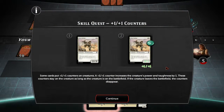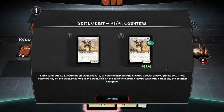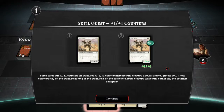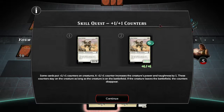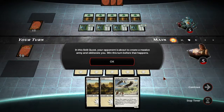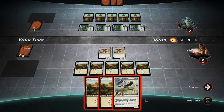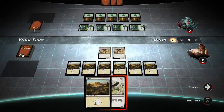A plus one, plus one counter increases the creature's power and toughness by one. These counters stay on the creature as long as the creature is on the battlefield — if the creature leaves the battlefield, the counters disappear. Counters are pretty self-explanatory, and depending on the card, it tells you what type of counter it will be. In this skill quest, your opponent is about to create a massive army and obliterate you — win this turn before that happens. Play a land — you can only play one land a turn, by the way.